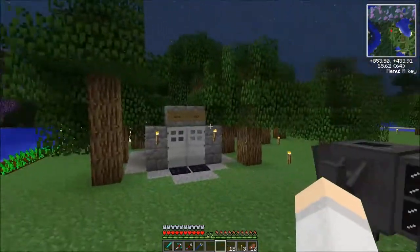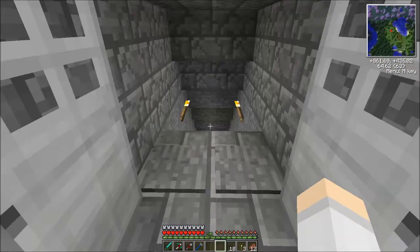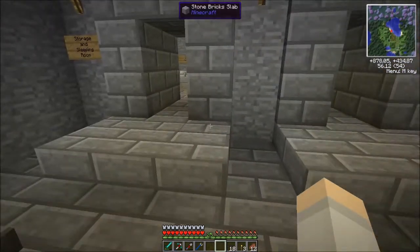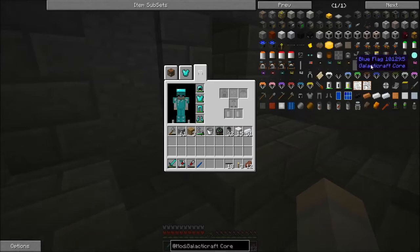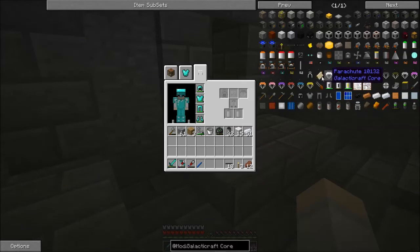Hi there and welcome back to Galacticraft Let's Play series. This is episode 21 and we're here at Alphabase still. In this episode we're actually going to start making some space stuff. For going to space we need some key things to stay alive: oxygen gear, oxygen helmet or mask, a parachute, and the frequency modulator which allows you to hear in space. So that's what we're going to get going with first, and then we'll move on to the machines that we need to build.